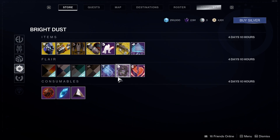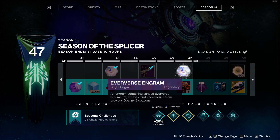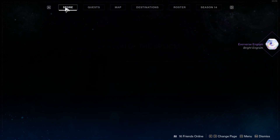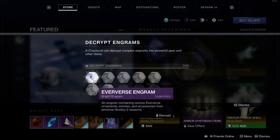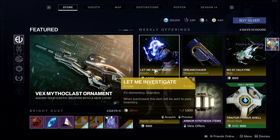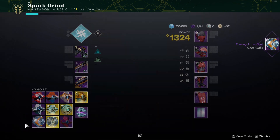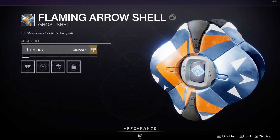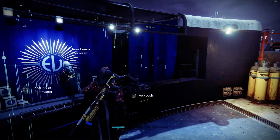We got an Engram — let's see what I get. Throwback to when I had that series Road to Light Level 400, except we're not grinding for light levels in this case. And I got the Flaming Arrow Shell. I've seen better gold shells, but okay.